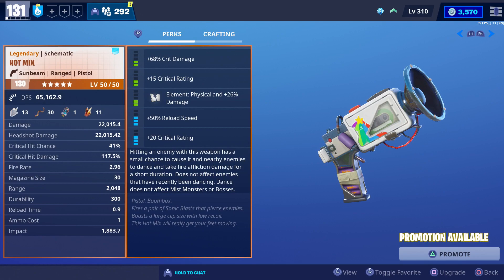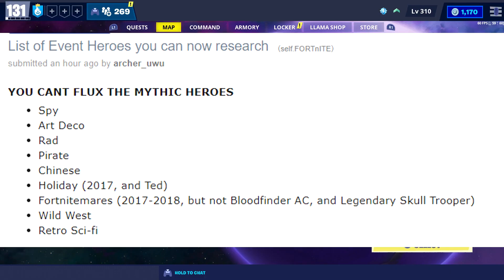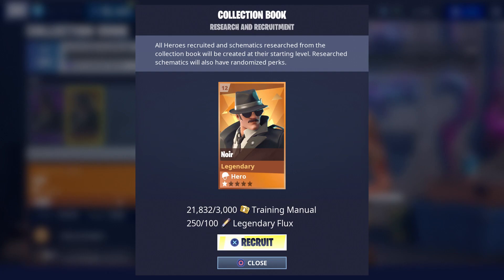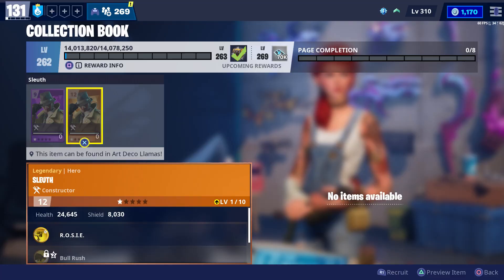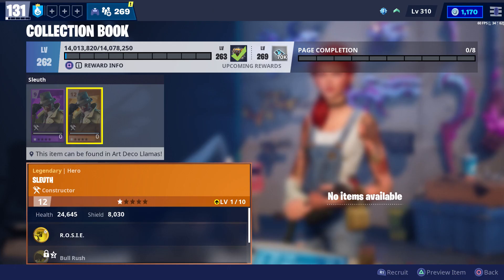As mentioned in last week's home base status report, the Hot Mix will be available this Friday in the event store, and you'll be able to earn a loading screen from the new Hit the Road questline, also available this Friday. Here's a list of event heroes you can now research — you may have noticed Art Deco has been added to that list, so you'll no longer need to use your hero vouchers to get Art Deco heroes. I'll leave a link to all the Twitter sources in the description.